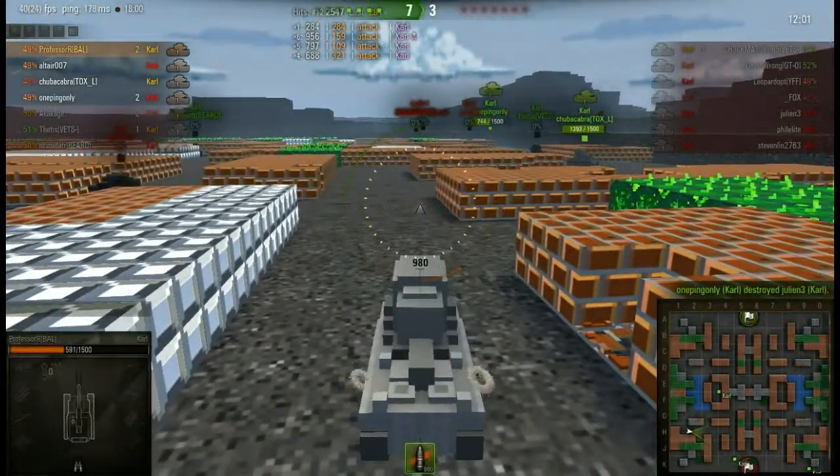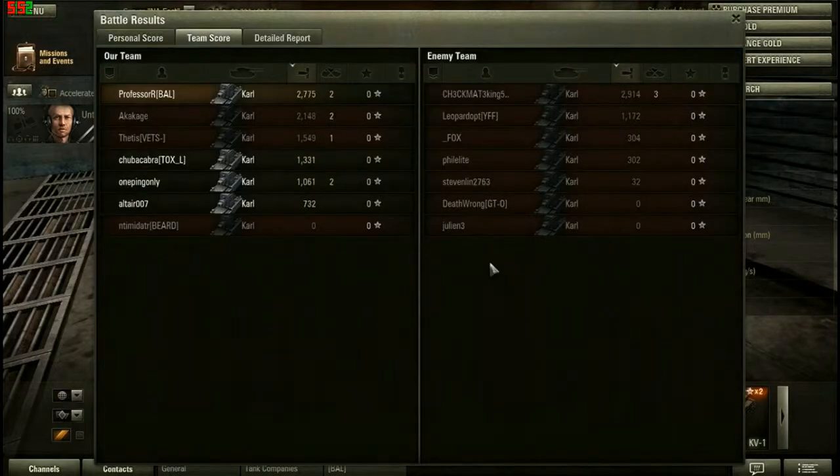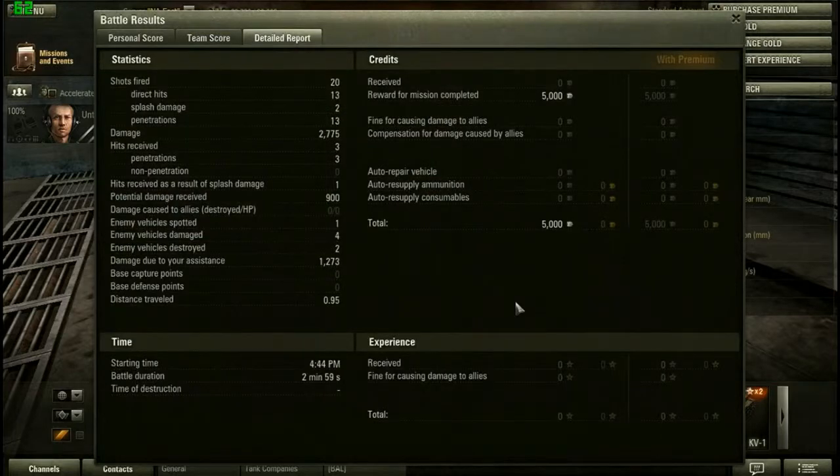Let's go take a look at the results. No credits, no experience — but who cares. We got five thousand credits for being in the top five, and also a nice little badge for playing in Carl. Looking at the team score: we did the most damage on our team at 2,775 with two kills. Only one person on the enemy team did better. In the detailed report: twenty shots fired, thirteen hit and did damage. I received three hits, but that was enough to kill me. Got twelve hundred spotting damage, and again five thousand credits for that bonus mission. Thank you for watching — make sure to subscribe for more, and we'll see you next time.